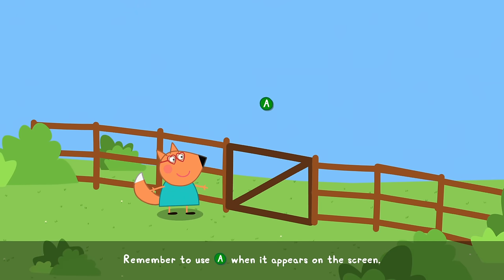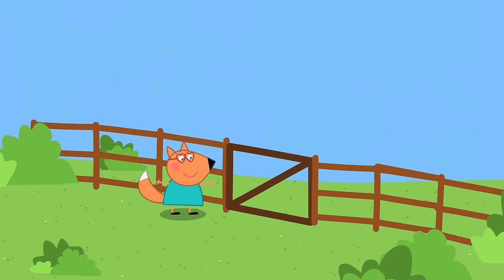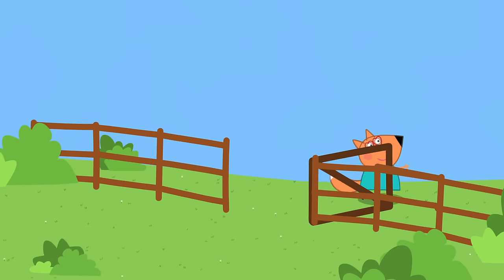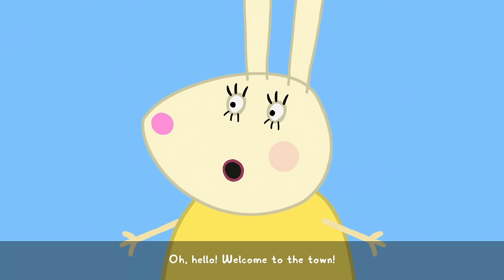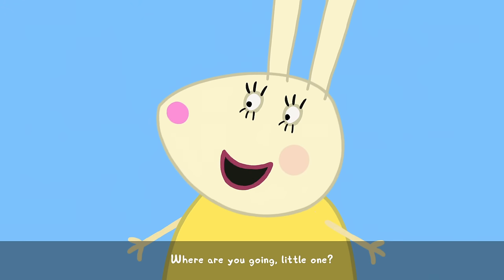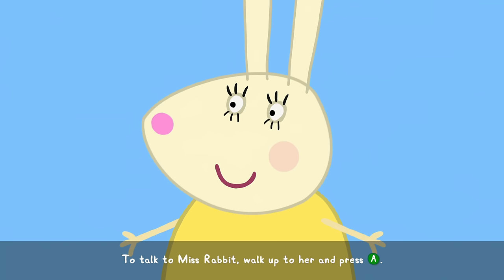This next tutorial is super simple. You can walk up to objects and press A to interact with them. In some cases like this gate, they will open up and allow you to walk through. On the next screen we will learn that we can also walk up to people and press A in order to talk to them and trigger certain conversations.